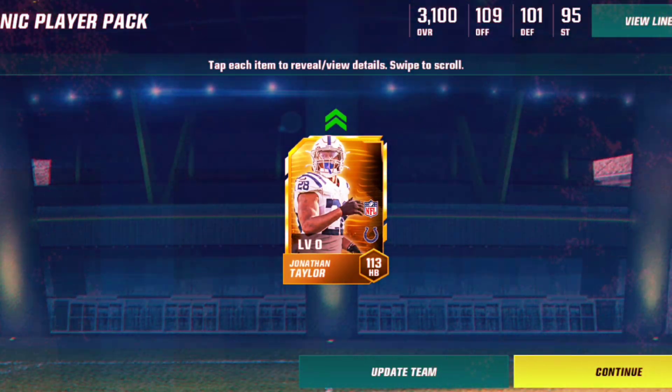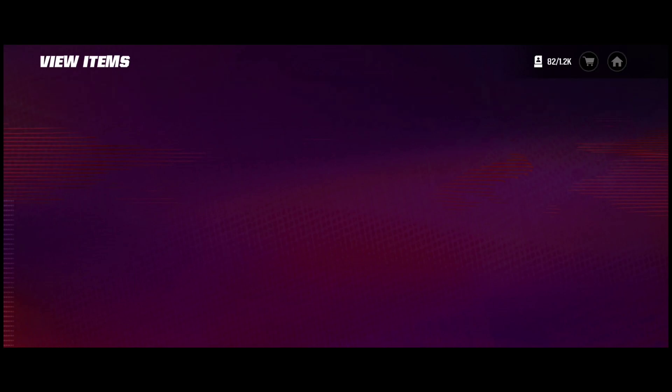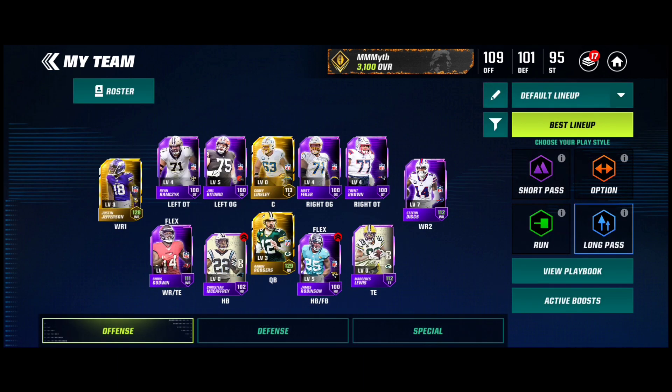Oh my god, let's go — Jonathan Taylor! This is actually insane. I was debating whether to get a wide receiver or halfback when I picked up Justin Jefferson, and I actually got Jonathan Taylor. This is great news because I just activated a 10 boost, so my Justin Jefferson is at 128.